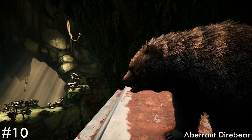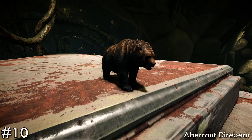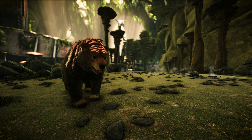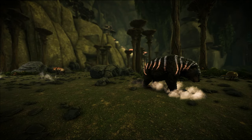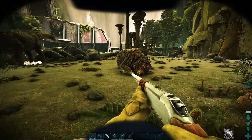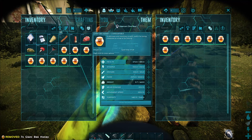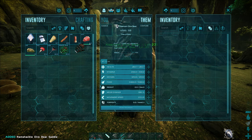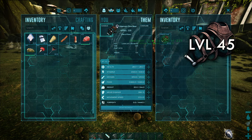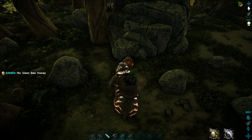In at number 10 is the Aberrant Dire Bear. The bioluminescent variant of a great early choice comes in as your first pick and a worthy one to get you on your feet. Possessing no differences to its normal counterpart apart from aesthetics, the beauty of knocking these out to tame is that honey is literally everywhere, taming almost as well as its preferred kibble, and needing to be level 45 to ride.